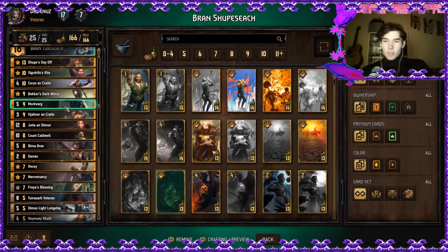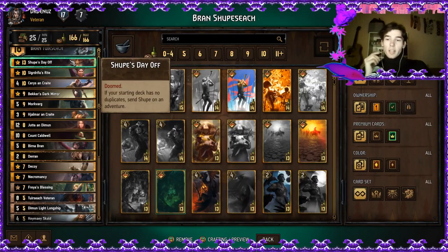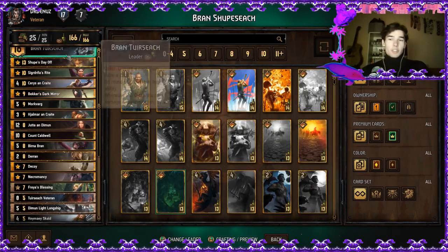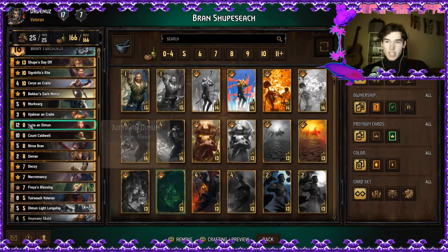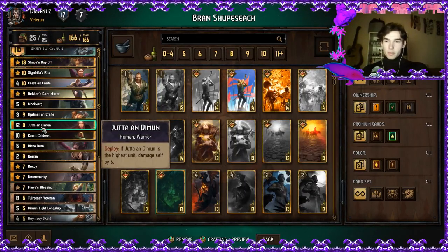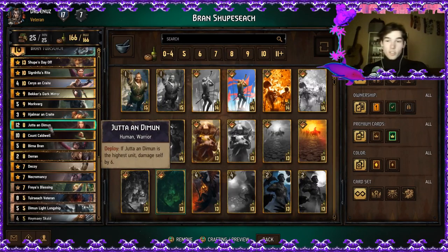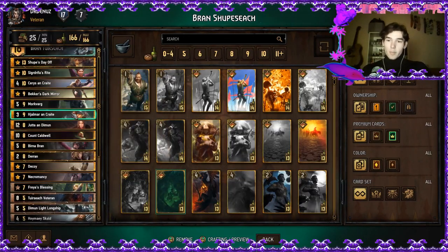I advise you to spare Hylmar Uncrate to the very last rounds, as well as the Shoop, because you want to reuse those two cards with Decoy. If the Shoop was bad, don't reuse Shoop — reuse Hylmar Uncrate for more points, because by that time you'd have in the graveyard probably Count Scatable and the Thirdsack Veteran. Yuta and Demon is used with Backer's Dark Mirror and then with Sigurd, and she's a great help to keep your Count Scatable on your side.